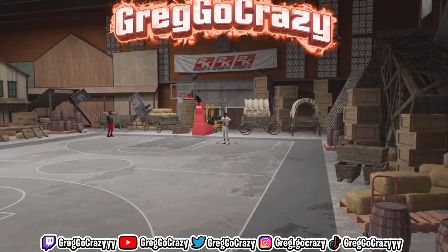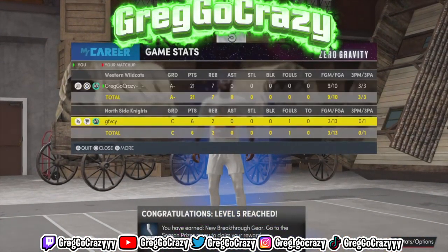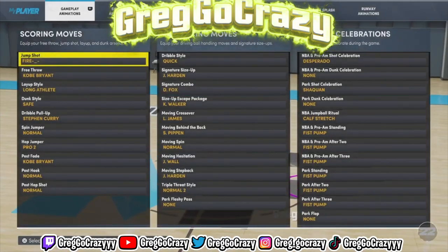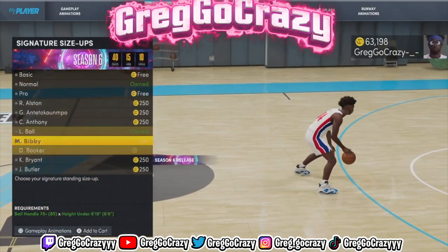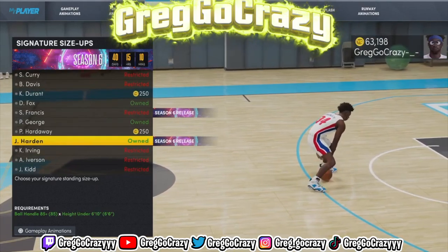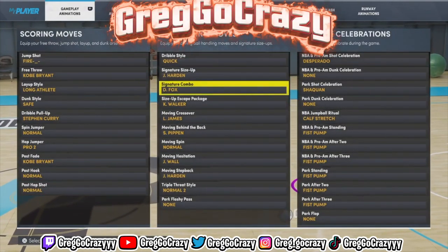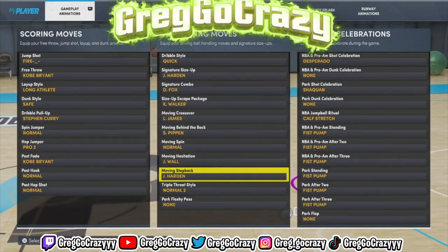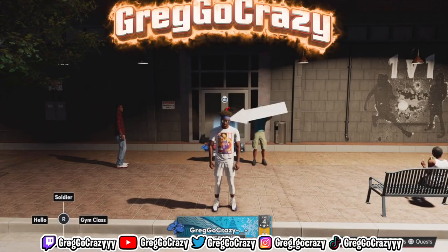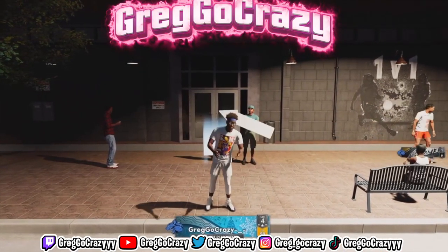21 to 6. Now here are the dribble moves I was using. Y'all see I did wrap up from level 4 to level 5. I went 9 for 10 cooking that boy. This season I'm going to try to put out as much content as I can. These are the best season 6 dribble moves — you can mix them in with what you want. I'm using James Harden as my size-up — that's one of the best in the game. These are the rest of my dribble moves for season 6. Don't forget to like, comment, subscribe. Ay man, when your boy Greg go crazy — go crazy. And I'm out. Peace.